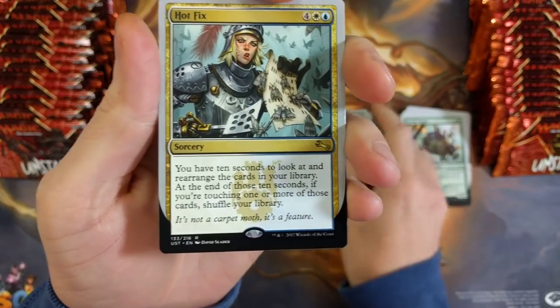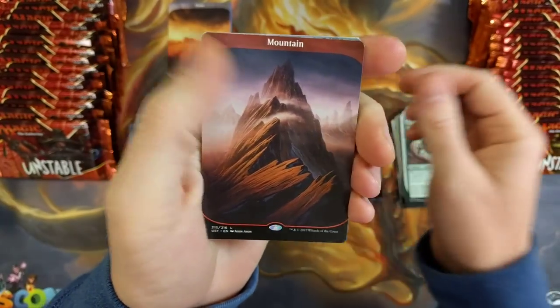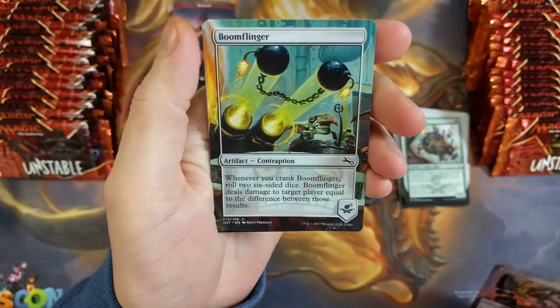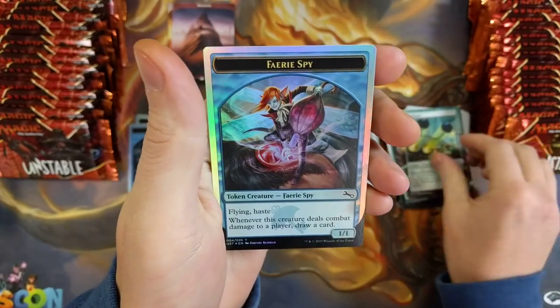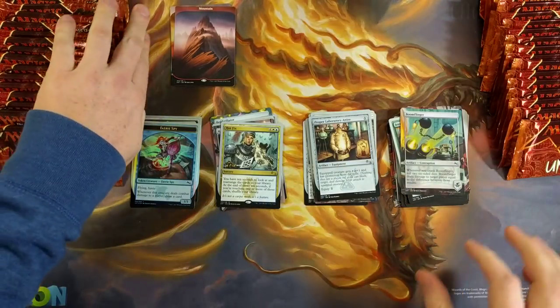We got a Hot Fix. These cards feel really glossy — it's different. Full Art Mountain and a Headbanger, with a Boom Flinger and a Fairy Spy Foil Token. That is cool.